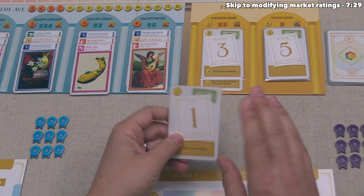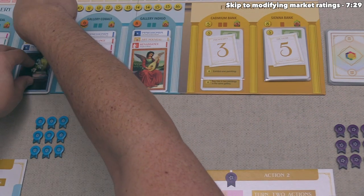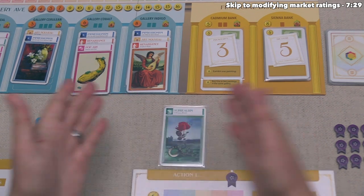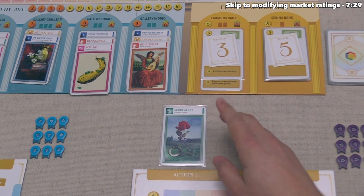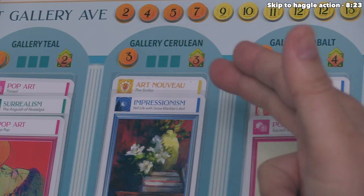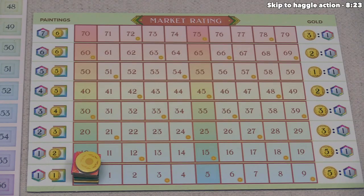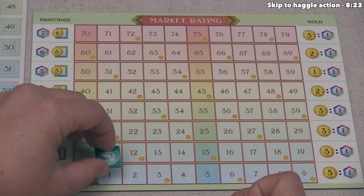We use the special ability to gain three purchase power and take the Surrealism card. That goes into the action area associated with our first action, along with any cards used to pay for it. After purchasing a painting, we modify the market rating for that specific genre. At Gallery Cerulean, every time we purchase a painting, we increase the rating of that genre by three. So we find the Surrealism market rating token and move it three spaces on the rating track.